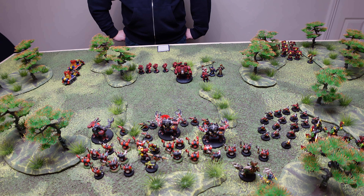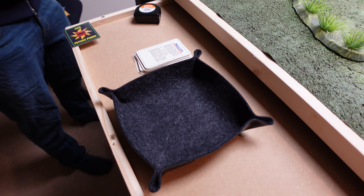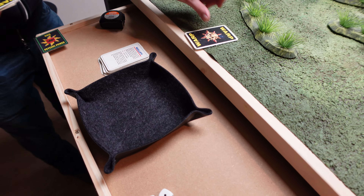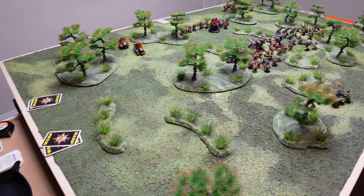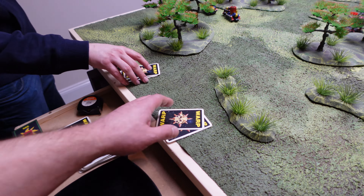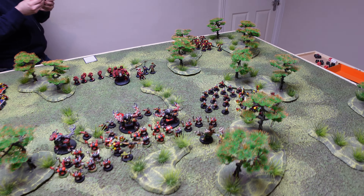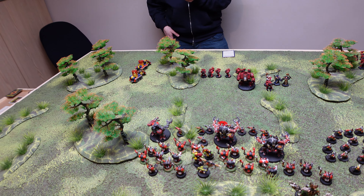No hand-to-hand combat, onto the psychic phase. My Weird Boy has no powers left — rolling my warp cards but with 4 cards dealt, he gets no additional Waaagh power as he's not within range of any Orks. Can't cast anything. Over to Steve.